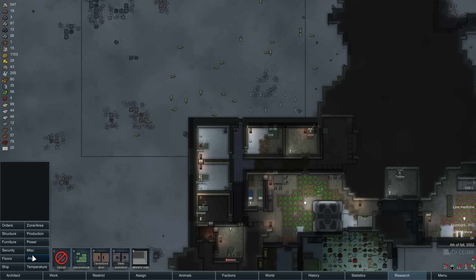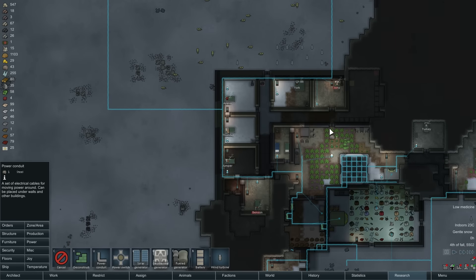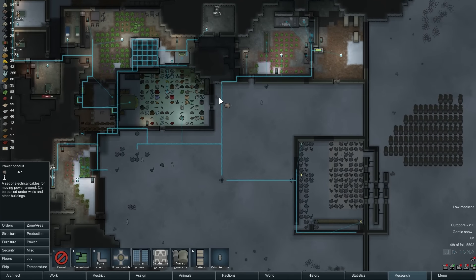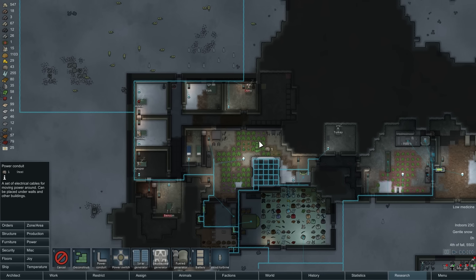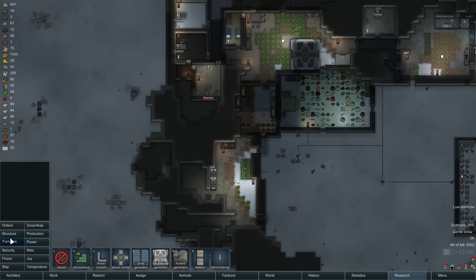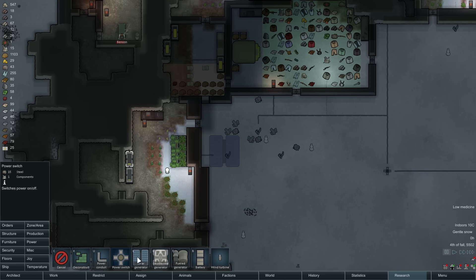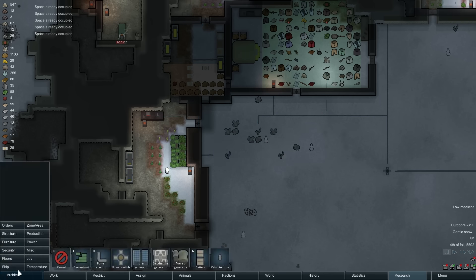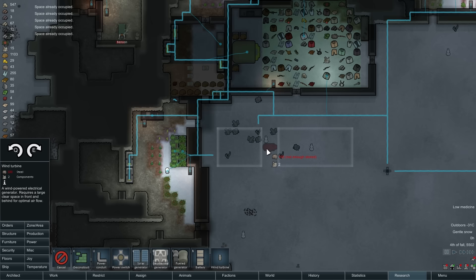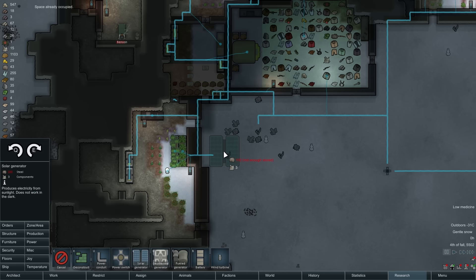Wait, are powers going down already? How do we not have enough power — we have so much power. We have three geothermal generators running. Just to make sure, all of our power lines are actually connected here. Yep, they're all connected. Something has eaten up a whole bunch of power — it's probably all our heaters. We'll put a couple of these bad boys back out here. This base is already occupied by what? It's the snowman — we can't build it there because the snowmen are there.